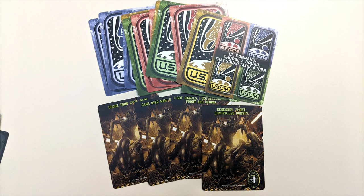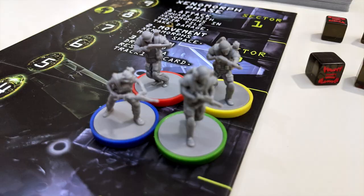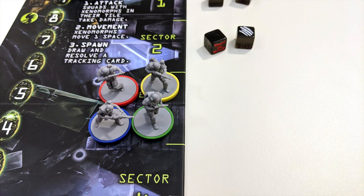After this initial phase is complete, the game proper can begin. Each round one card will be revealed from the top of the phase deck. The phase deck is made up of three colored cards for each player, one lieutenant command card, and one xenomorph phase card for each player. Usually this card will match the color of one of the squads in play, and the player whose squad it is gets to take their turn. If it's the lieutenant command card with multiple colors, players decide as a group which squad will act.